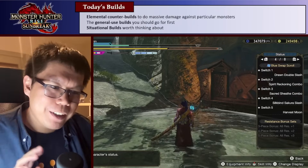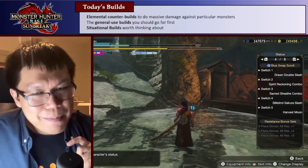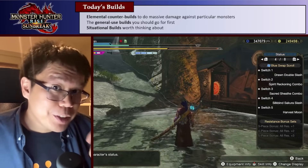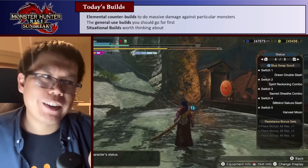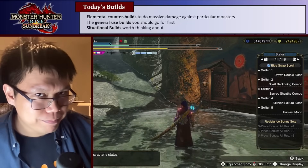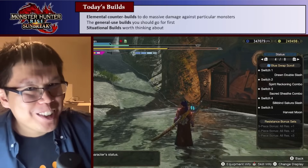In this final builds video, I'm going to go through three types of builds. One: elemental counter builds, which are going to be really good against specific monsters and specific matchups. Two: the best general use builds — there are three of them now. And then we'll close off with some situational builds that aren't really that good, but are worth thinking about and building if you really want to. Very quick honorable mentions first — weapons that aren't going to get builds here.